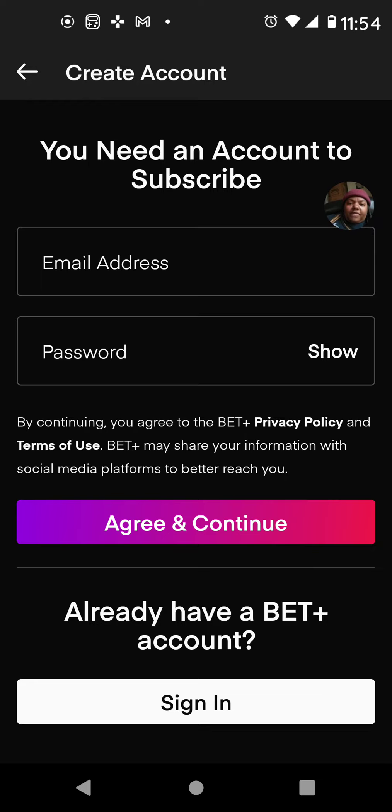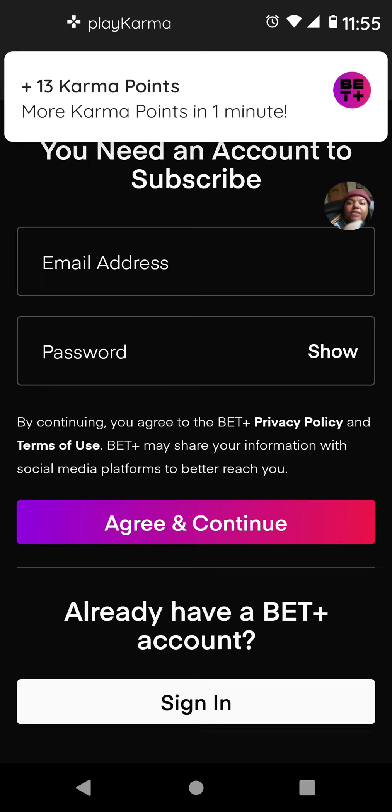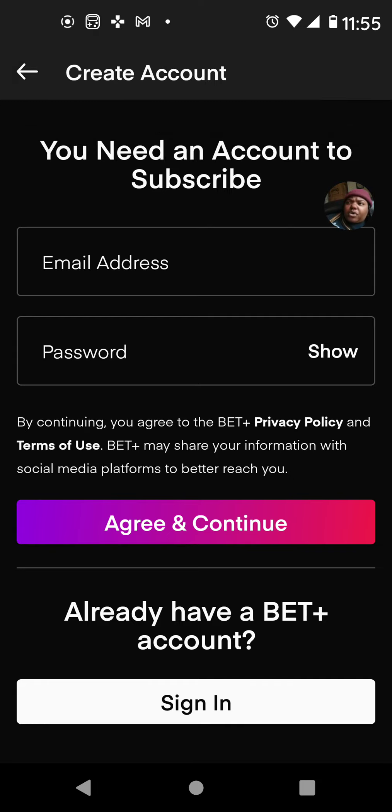Once you're done — for as many points as you need for the day — there it is, 13 more karma points! More karma points in one minute. So I got 12, then 14, then 13 — these points are adding up. Now I'm going to uninstall this app from my phone. You can continue earning these points, but the link to download the app is in the description of this video below.